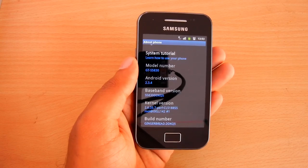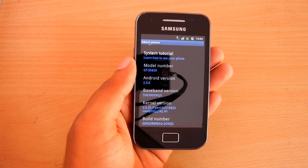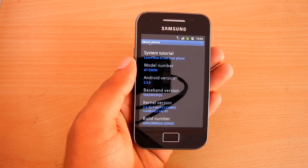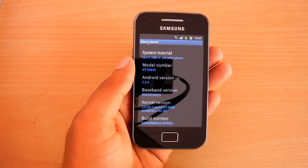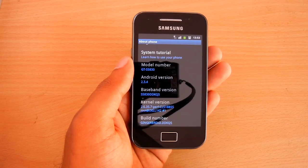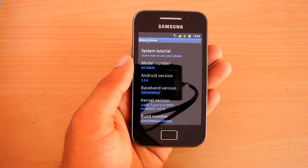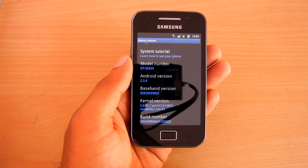This is a Samsung Galaxy S5830 phone upgraded from Android Froyo 2.2.1 to Gingerbread 2.3.4. Correcting the Wi-Fi error was one of the promised bug fixes in the Galaxy S Gingerbread upgrade, but even after the upgrade, the error managed to sneak in.